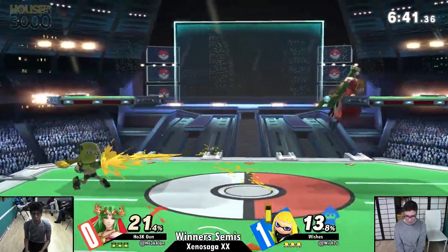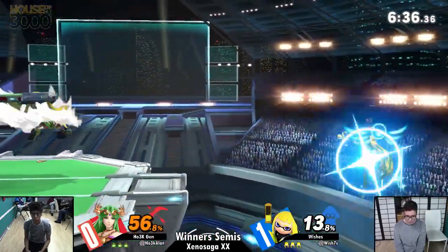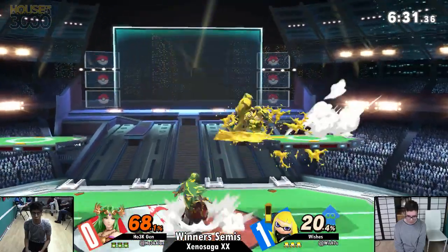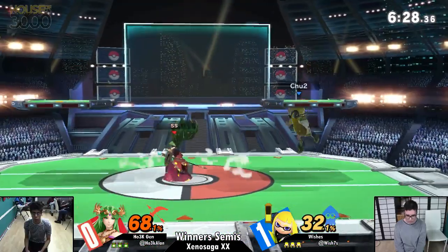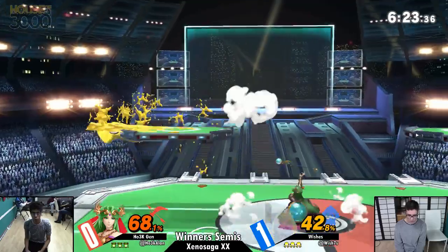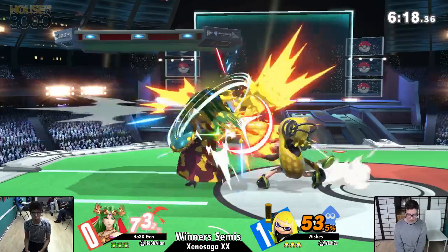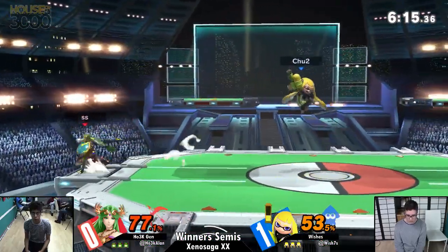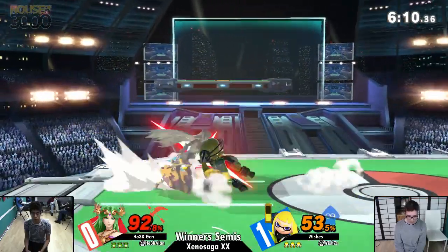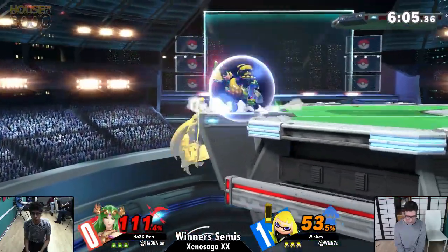That shield is looking low. This is Jen's opportunity to try to push his pressure. Onto the ledge — all out of it with the platform. Bombs out — nice. Jen didn't just press any button after the sound. Playing patient. That rapid jab is gonna put more ink on Palutena. She's looking yellow — she's gonna get even more. That is like maximum ink right now — that is 1.5 times more damage.